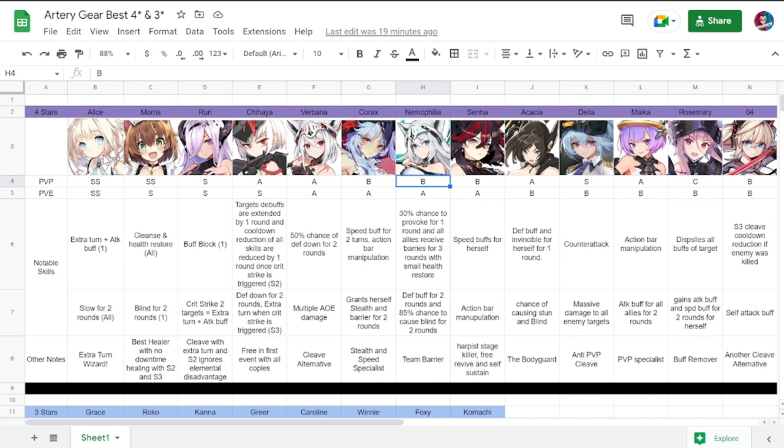Next is Nemophilia — PvP B, PvE A. She has a 30% chance to provoke for one round, grants all allies barriers for three rounds with a small health restore, defense buff for two rounds, and an 85% chance to cause blind for two rounds. Her specialty is team barrier — if you don't want to bring a dedicated barrier unit, she has it built in.